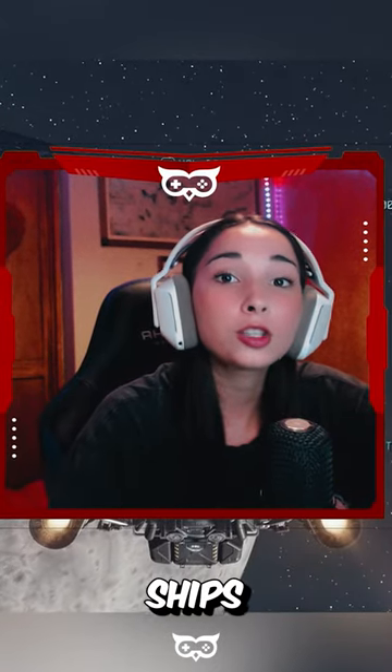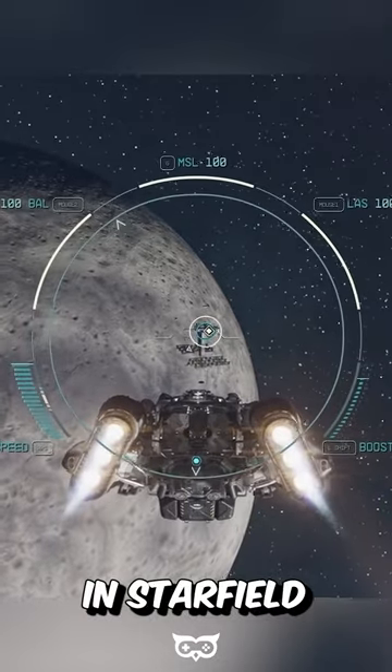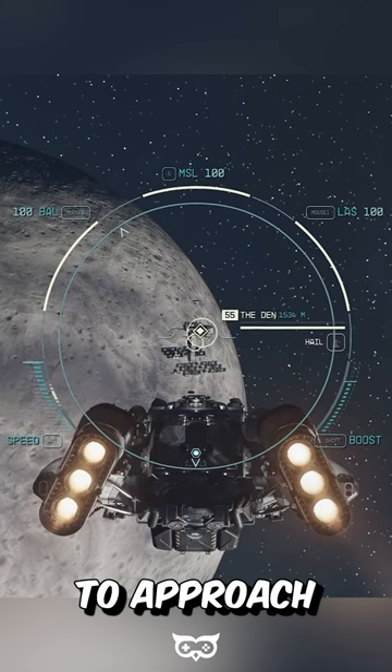In this video, we will tell you how to dock ships in Starfield. When you want to dock your ship in Starfield, the first step is to choose the space station or ship you want to approach.